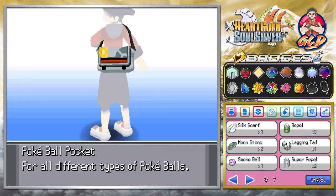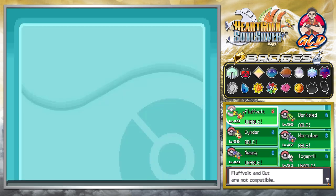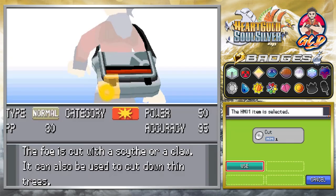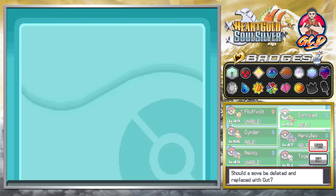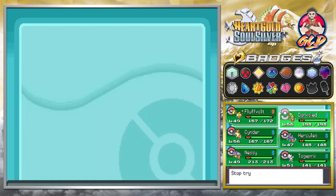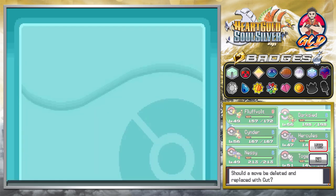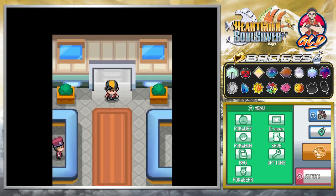There might be an item we need over there, so let's see if we can teach someone Cut. Three Pokemon can learn it. I could give it to Dark Side and take away Earthquake, but that's not worth it. We'll save that for off-screen and get the heck out of Viridian Forest.